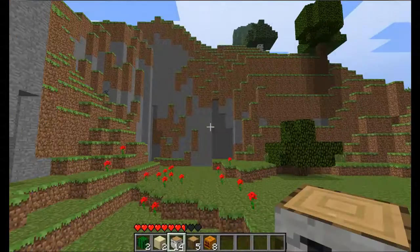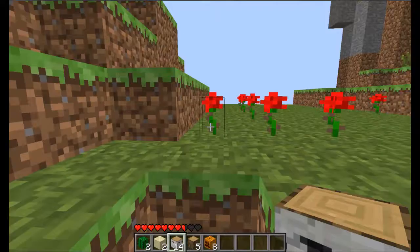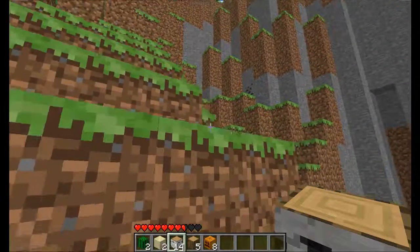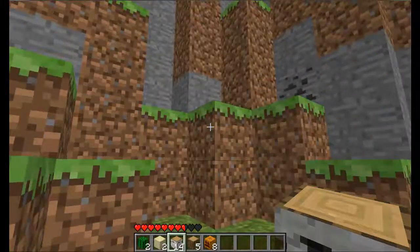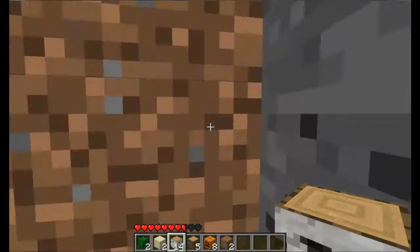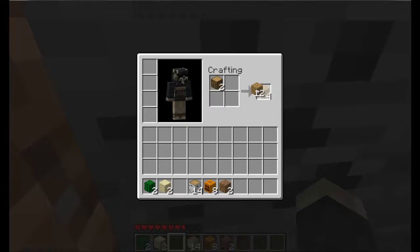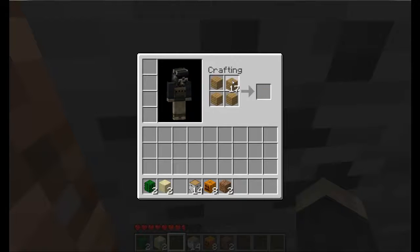Oh yay, that's what I think it is — coal! Black gold... well, that's actually oil, but I guess coal can still be considered black gold. In Minecraft, it's black gold. Okay, let's make a workbench.